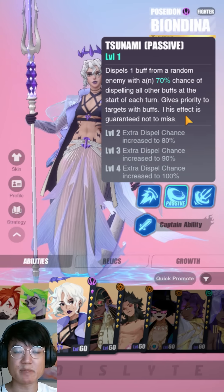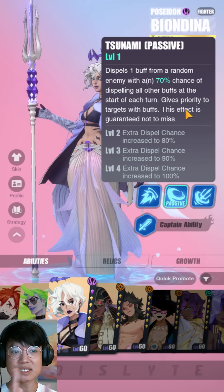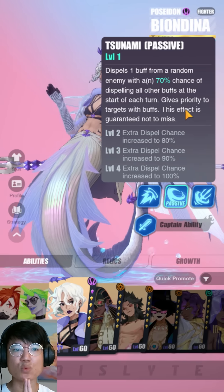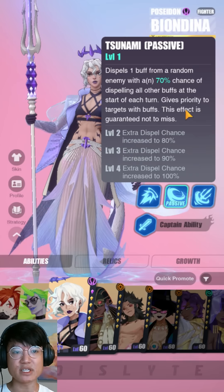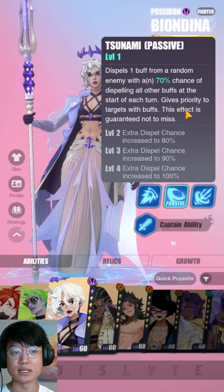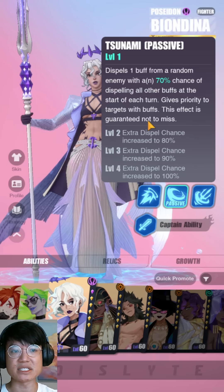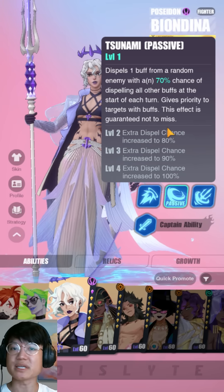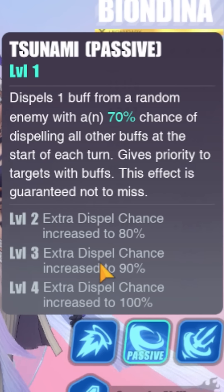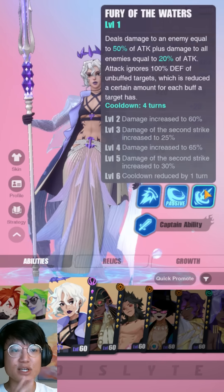Next we have the Tsunami Passive. This is notorious for being a bad passive because it randomly targets enemies — something I think should change in the future. It dispels one buff from a random enemy with a 70% chance of dispelling all other buffs at the start of each turn, and gives priority to targets with buffs. This effect is guaranteed not to miss, so you do not need accuracy on her. If you skill her up to max, you get an extra dispel chance of 100%.